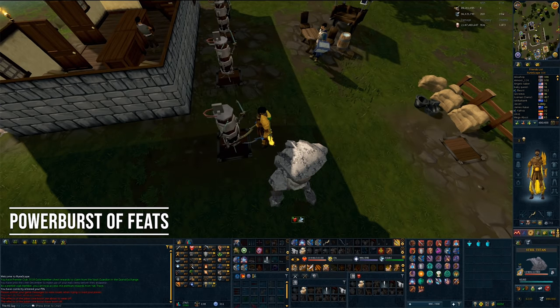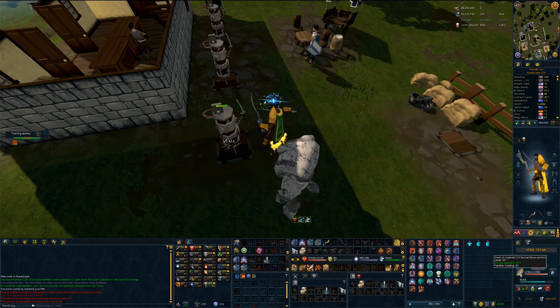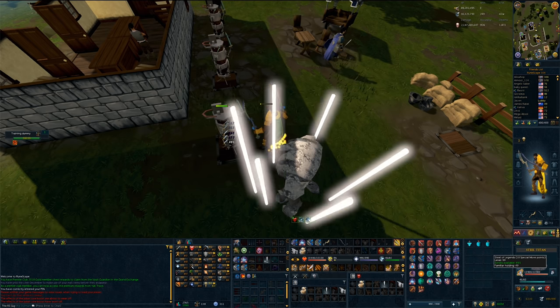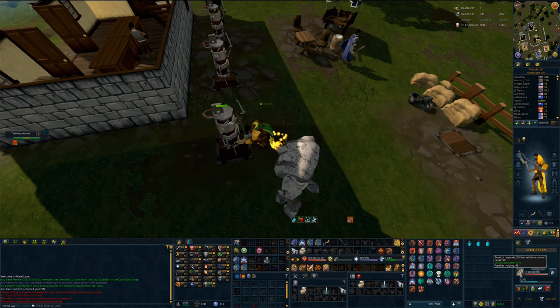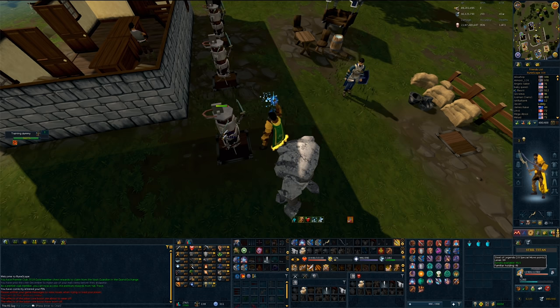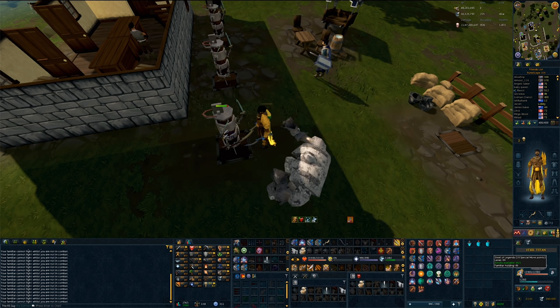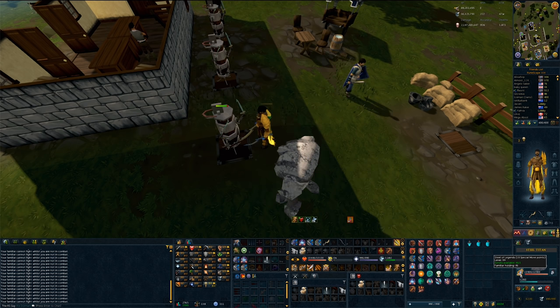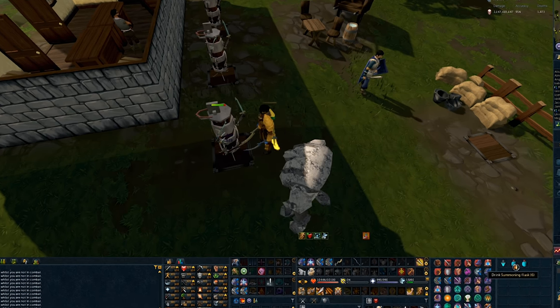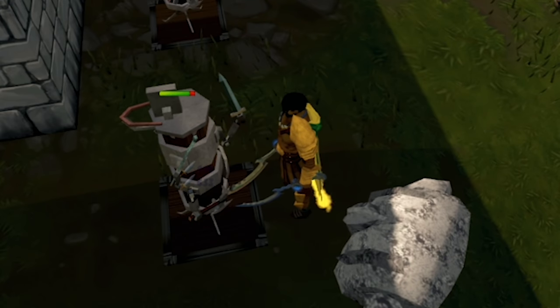The next Power Burst is the Power Burst of Feats. This allows your familiar to spec without draining any summoning points for 6 seconds. You might be thinking: why not just drink a summoning flask? And you'd be correct — this potion literally does nothing different than a summoning potion, other than that it puts your adrenaline potion on cooldown. So this potion in the current game does not have a single use anywhere — not even niche. I honestly don't know why it was designed, and I'm hoping maybe it's for some future update, but as of right now, this thing does not do anything.